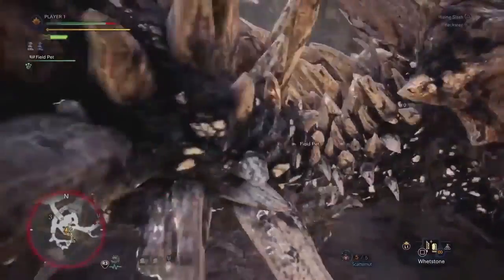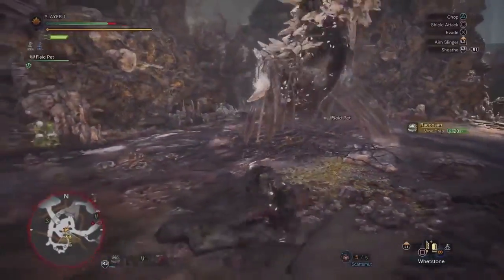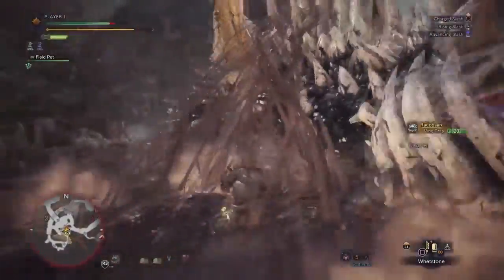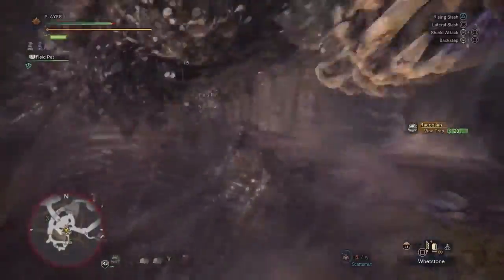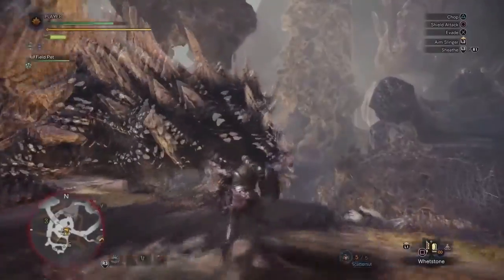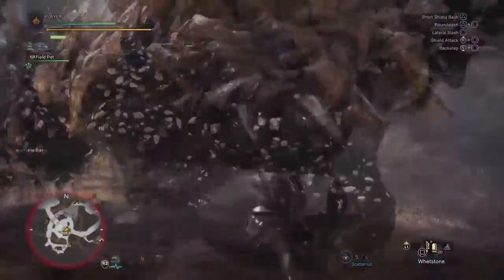Diablos are the massive bipedal wyverns with powerful armor plating that want nothing more than you dead. For Radoban, the benefit of using bones over ore is that bones are lighter, allowing Radoban to move faster than Uragan. Both also have the ability to roll into a wheel and run over enemies and emit coma-inducing gas. I'd hate to know what that smells like.